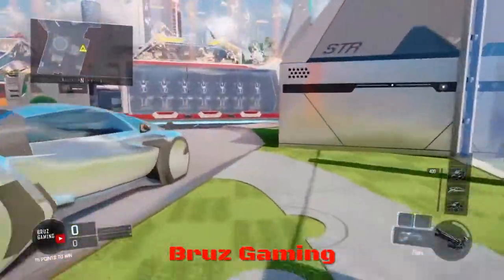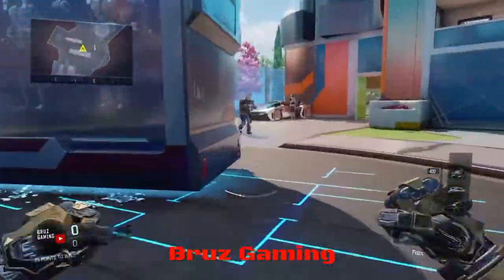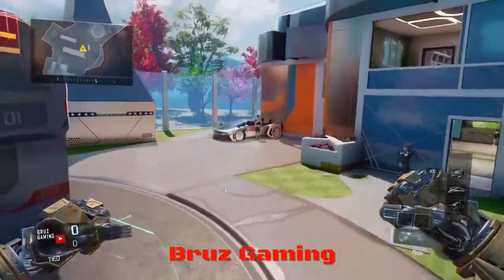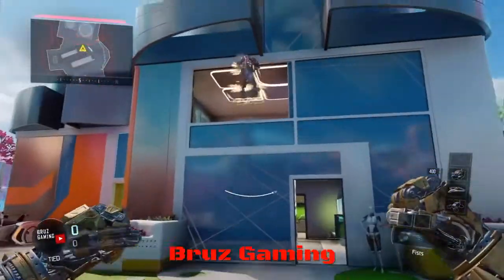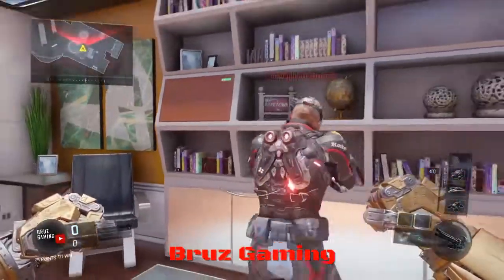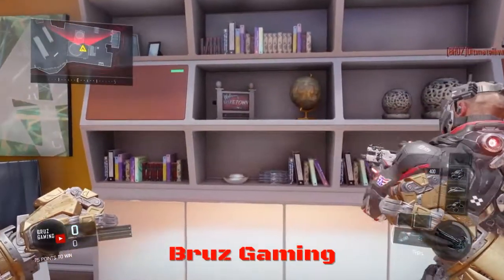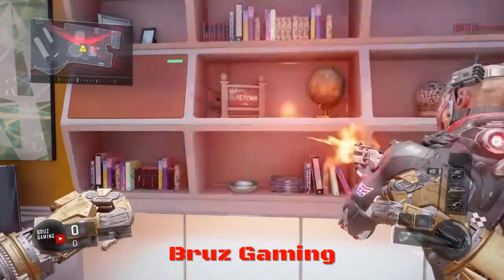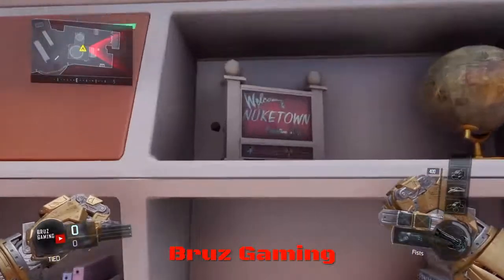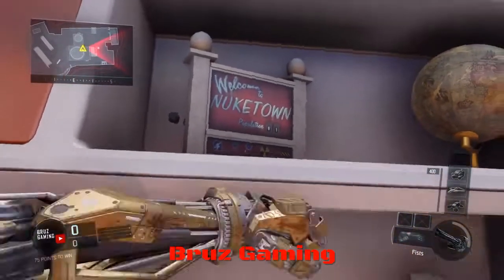We'll be talking about is actually up here. It's the Newtown sign that says 'Welcome to Newtown,' and this is actually from Black Ops 1. So this is just a random sign — it's not a glitch or anything, just some random easter eggs that are hidden about in Newtown.